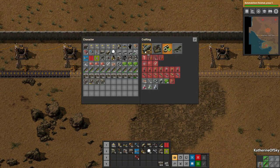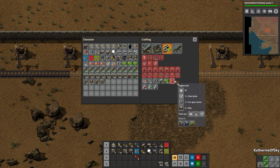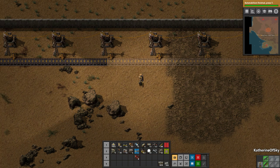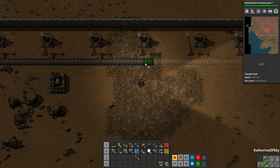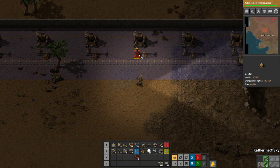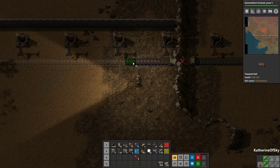We can build a car now maybe — but engine units cannot be crafted by hand. Since we need to come back this way anyway, I'll let this assembler make the engine units for us. We only need eight, so let's set that up and we'll be back here soon. I really should have made an Assembler 2 for that.